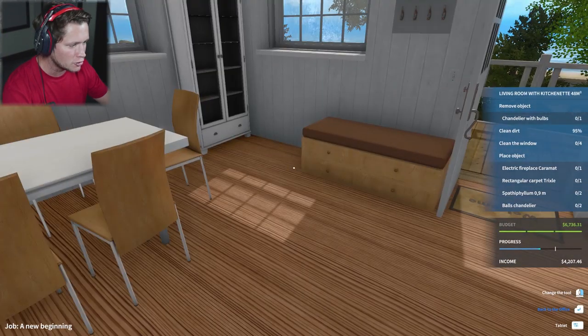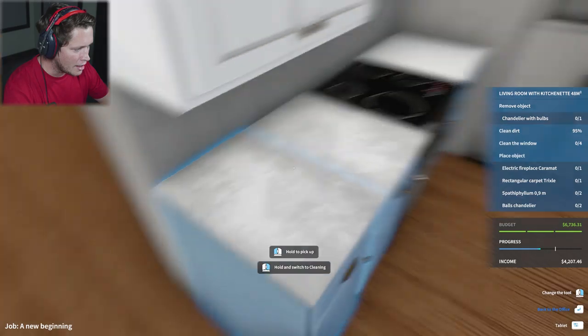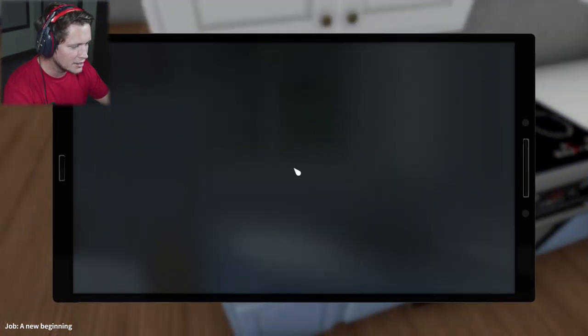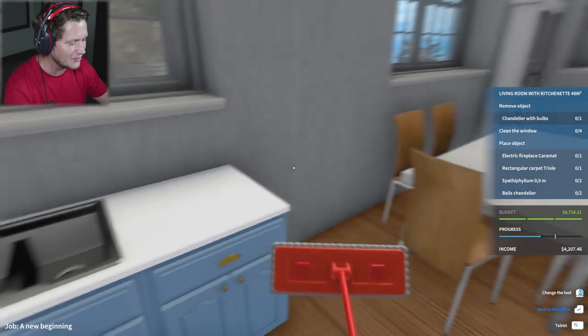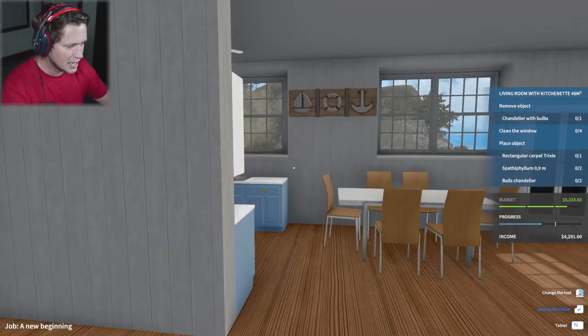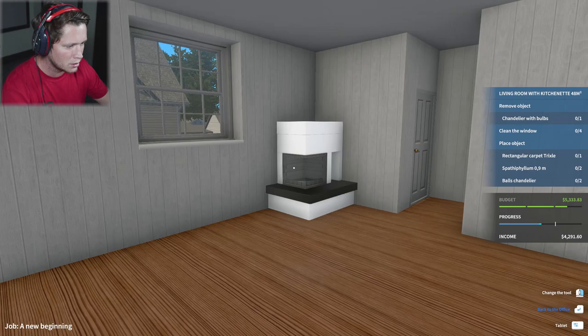We've got gray on the walls, white furniture, a blue couch, and brown — I'm thinking we go white for the fireplace body. Let's go black for the insert, and dark metal. I think the white and black combination is going to look good. We could also go with a dark gray or cream — the snowy option is pretty nice. We've got white granite in the kitchen... actually no, that's dirt. We'll stick with flat colors. What do you guys think? That actually looks pretty nice. I like it.